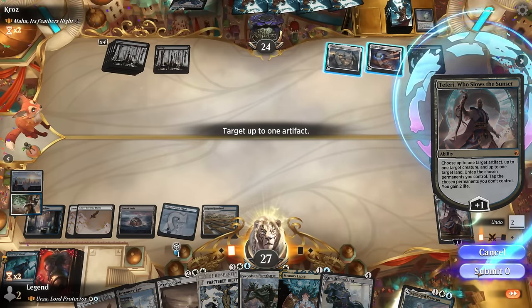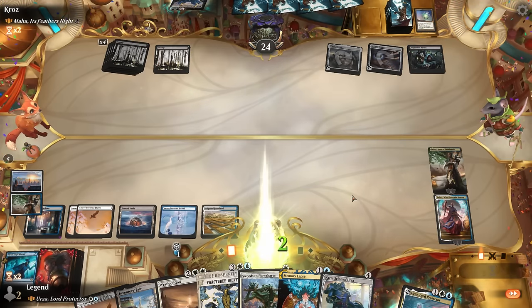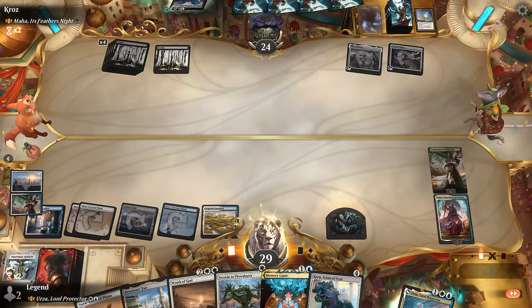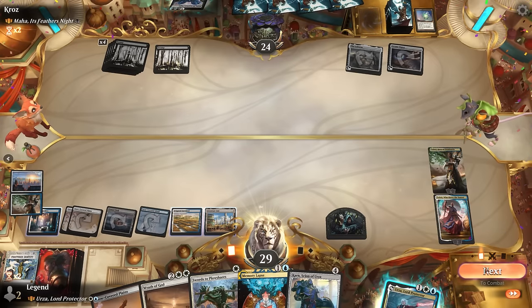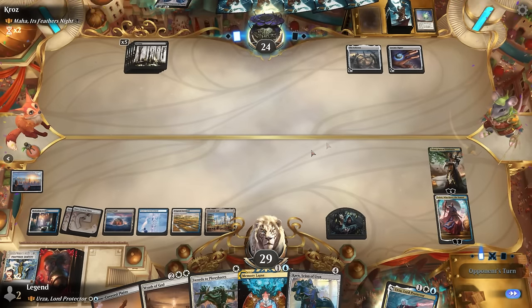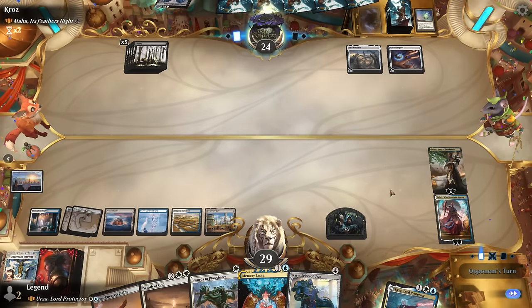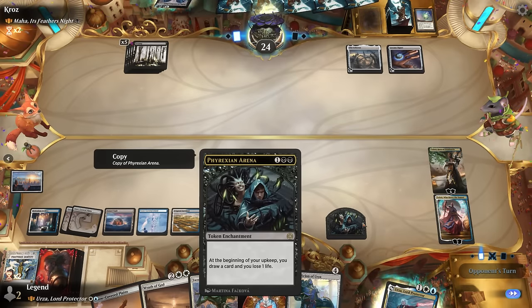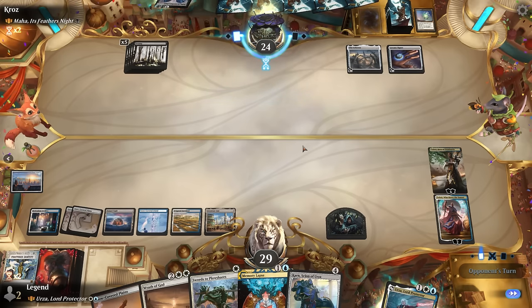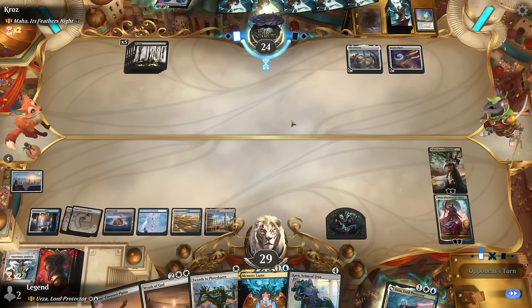The opponent gets their extra card each turn. Caged Sun seems worth countering — it would give the opponent a lot of mana and is not as good for us via Fractured Identity since we're a multi-color deck. Teferi keeps plussing. Now might be a good time to Fractured Identity the Phyrexian Arena. We haven't found an artifact to untap with Teferi's ability yet but we'll survive. We pass a turn, not interested in playing Urza yet. This is every control player's dream: lots of mana, Counterspell in hand, removal, sweeper, active planeswalkers, and a Phyrexian Arena borrowed from our opponent.